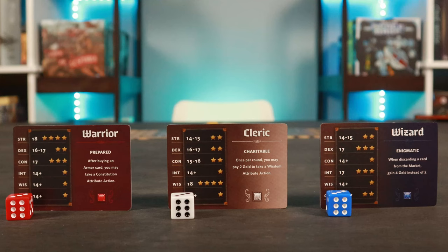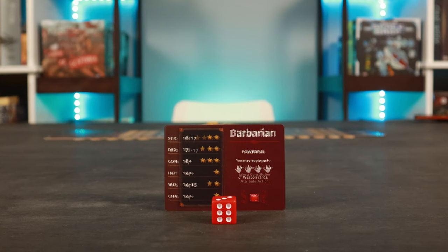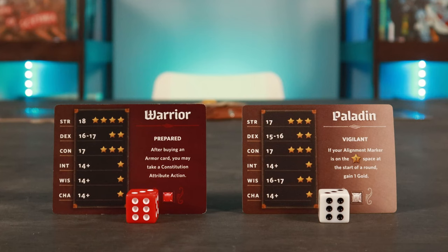Beginning with the start player and proceeding clockwise, each player draws a random die from the bag, then takes the double-sided class card matching that color, and chooses one of the classes on the card. For example, if I draw a red die, I find the class card matching red and choose between the two classes — in this case, either warrior or barbarian. Class cards define your character's adventuring profession. Each class has unique attribute goals showing how many reputation stars you earn for reaching them, a unique class ability, and a class title and color. Once a class has been chosen, any player drawing the same colored die will have to replace it and draw again.